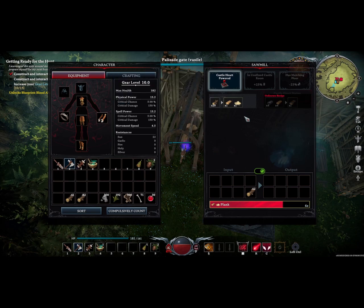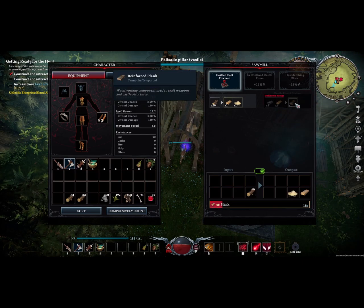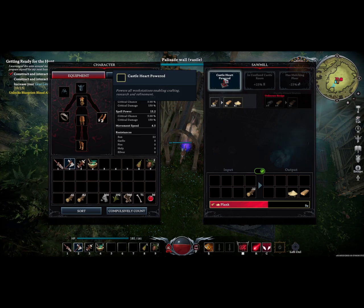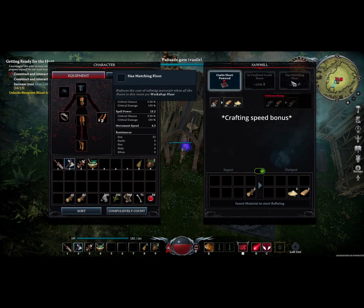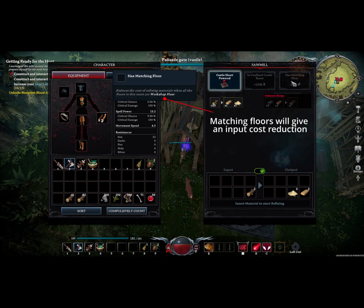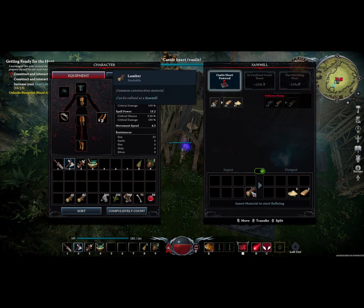There is also one unknown recipe that will require some iron ingots and some planks in order to create a reinforced plank, but we do not know that recipe and cannot craft it at this time. You may notice that the Castle Heart Is Powered panel is highlighted, because we have Blood Essence in our Castle Heart. The two squares next to it, however, are not bright because we are not in a confined castle room, and so we do not gain the 25% crafting bonus, nor do we have the matching workshop floor to reduce our Input costs. These things will happen later as we progress through the game and build a more sophisticated castle.